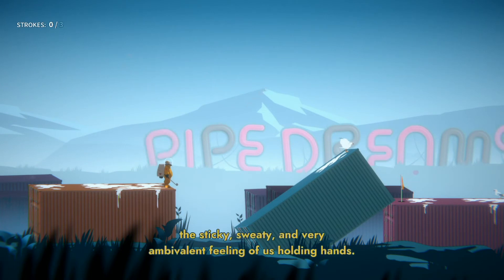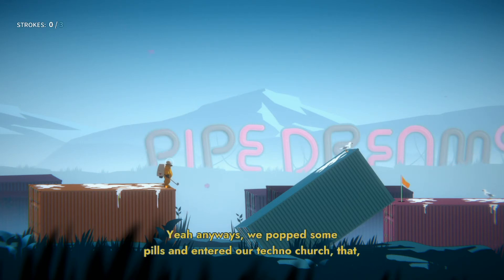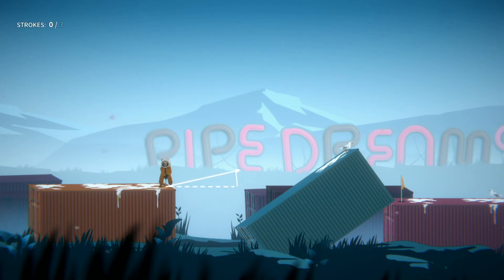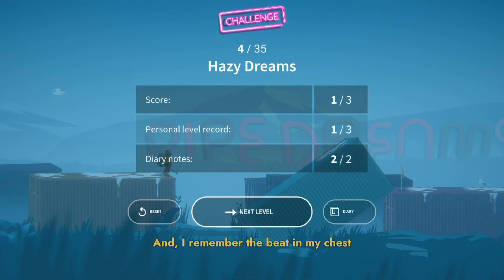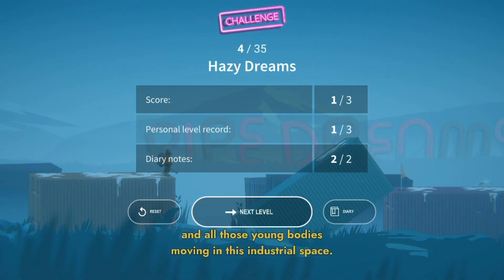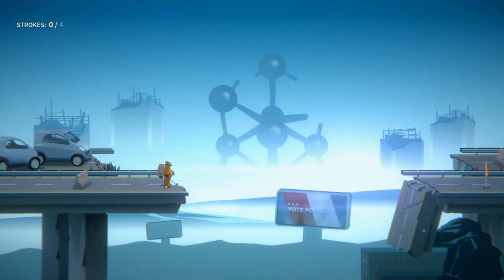Now jump along to hole number four for your second hole-in-one. I couldn't get a hole-in-one on hole number three — came very close but couldn't find a way to do it. But this one is pretty consistent. You want to do quite a shallow shot, so aim full power again, raise the aiming arc up to around the bottom of that 'E,' and hit it full power. You should bounce off the crate, hit the other side of it, and again gravity takes care of the hole-in-one for you.